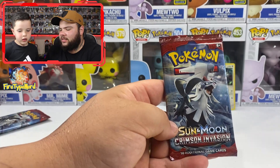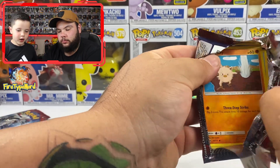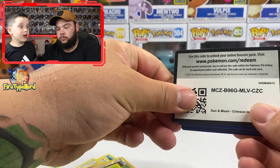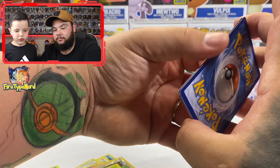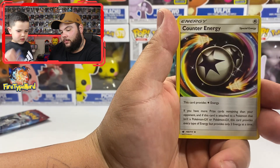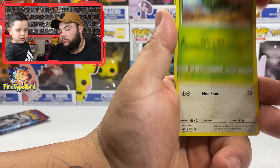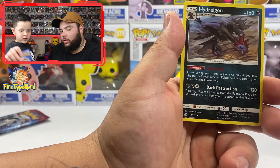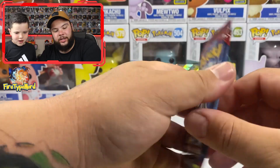Pack five: we have a Sylvally — I think it's called Silvally — and it has two attacks. Three packs together with this one. Cards: leaf energy, Haunter, psychic memory, Miltank, Cacnea, Bunnelby, Shellos, Weedle, Exeggcute, Houndour reverse holo, and a Staraptor. Then another Silvally from the next pack.